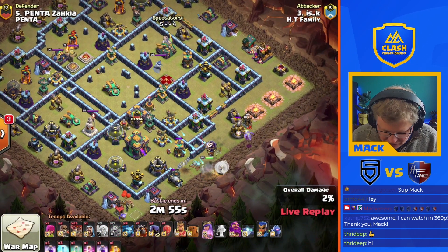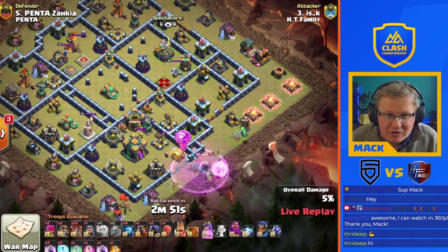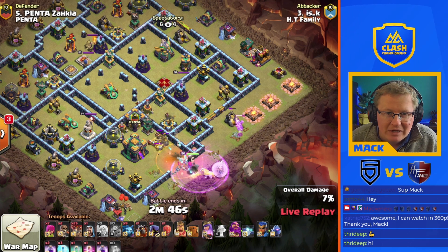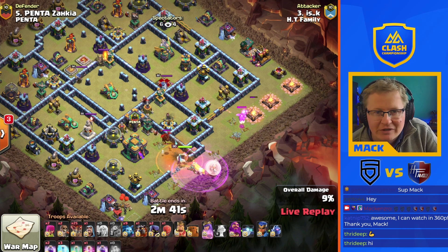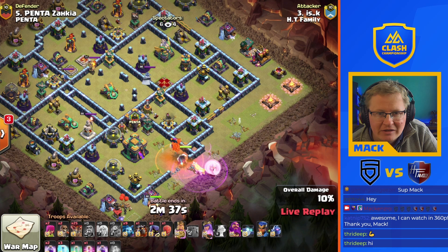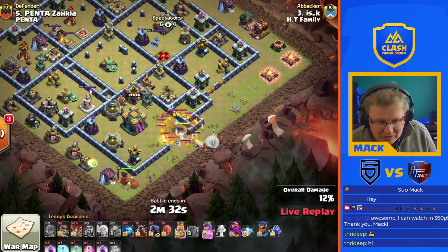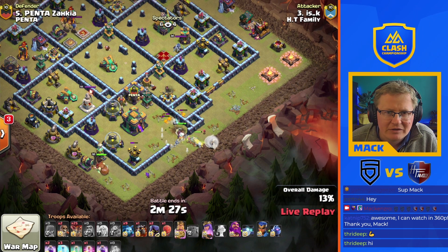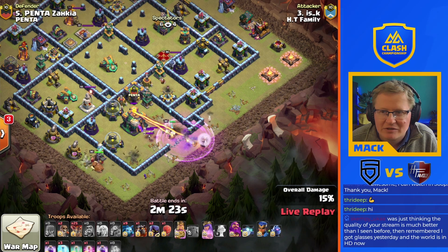Going in with a queen charge, going to charge straight at the town hall. There's a queen charge Lalo we've got here. There's a lot of point defense going into two ground X-bows. We poison the headhunters that come out the CC — that means we haven't got the poison for the hound. Lalo point defense there as well, king just down at six o'clock. Queen's gonna work on those pups, should get through easy enough. Single wizard there as well.